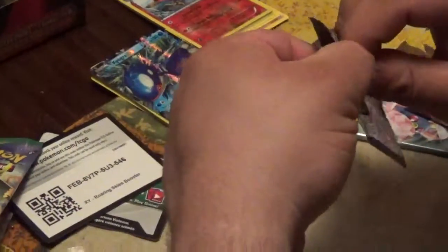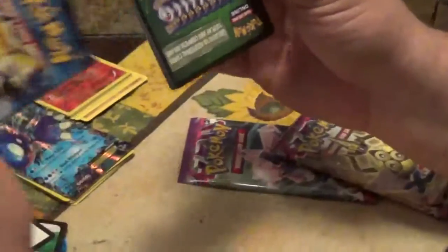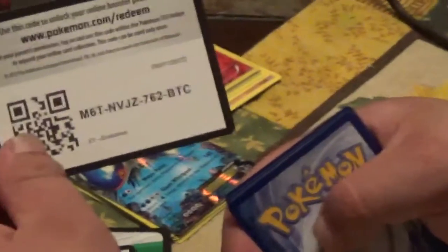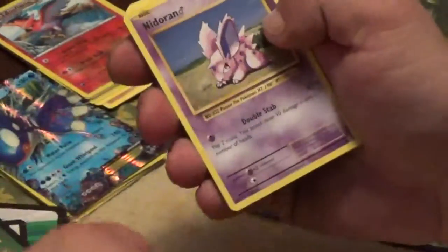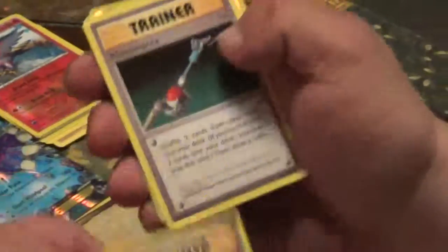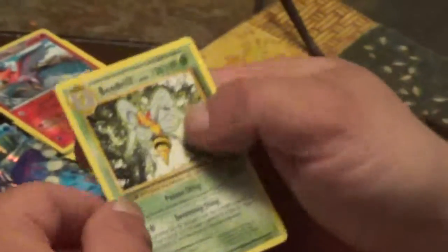We're going to go with the Evolutions now. I'm really trying not to destroy these packs. I know some people like to keep them in mint condition. We've got our first green card and here's your code. We've got Rallith, Machop, Ninaran, Ponyta, a Drowzee, a Potion, Maintenance, Poliwhirl. Look at that — we've got a Hollow Rare Farfetch'd and a regular Rare Beedrill. Cool.